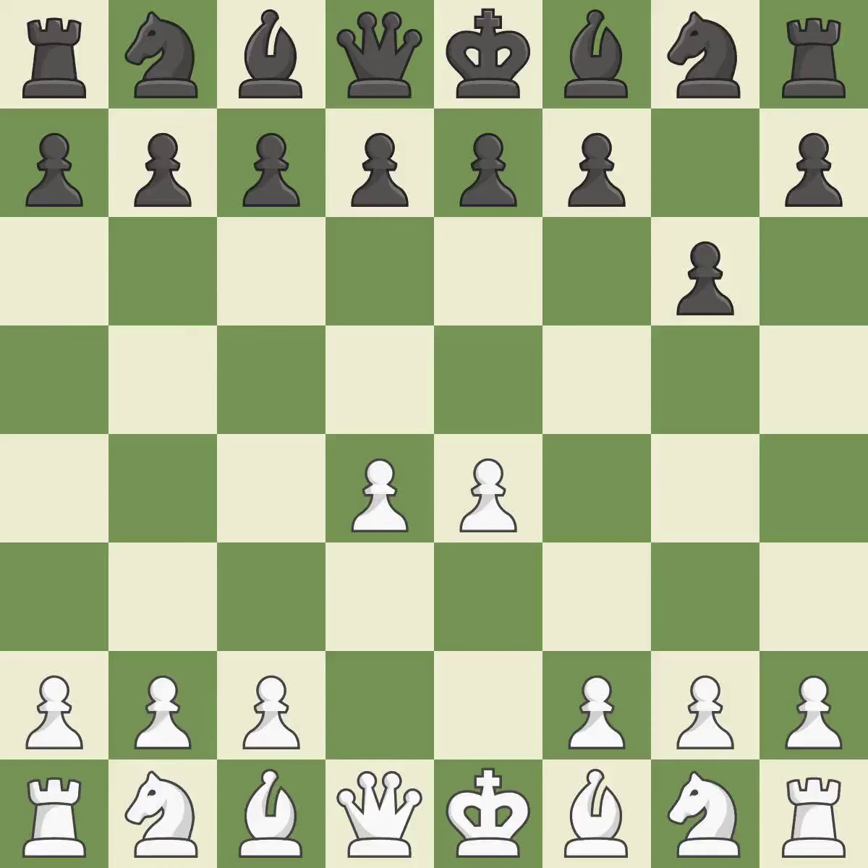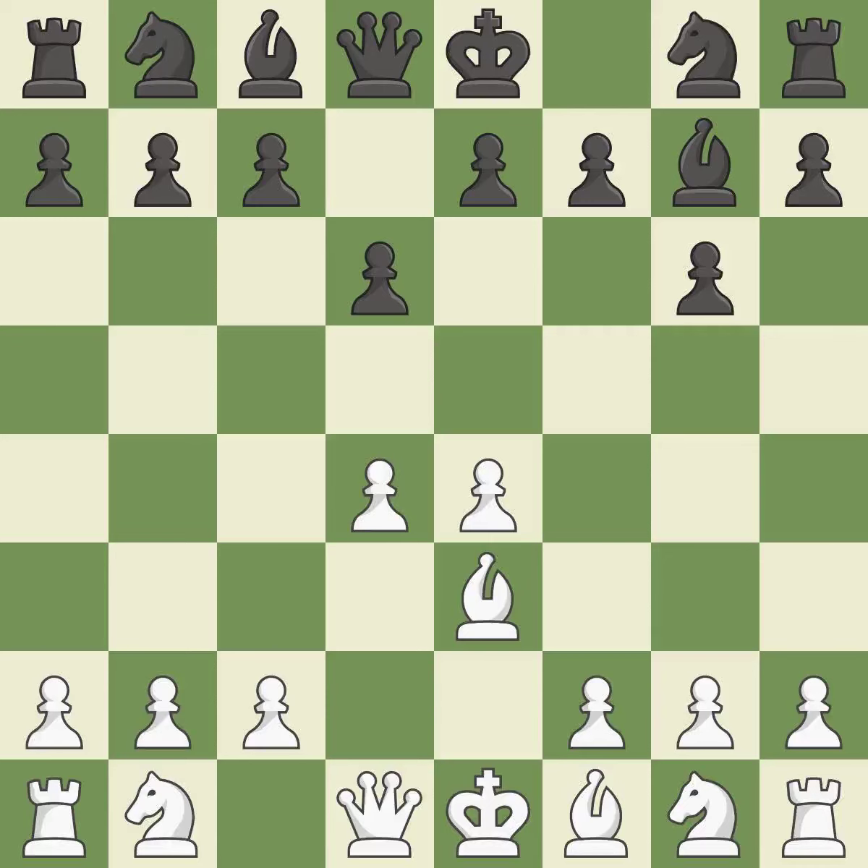d4 assumes complete control of the center and makes room for additional growth. The fianchetto move Bg7 places the bishop on the long diagonal. By doing this, a bishop moves out of its beginning square and into the action, prepared to grow into a functional square.